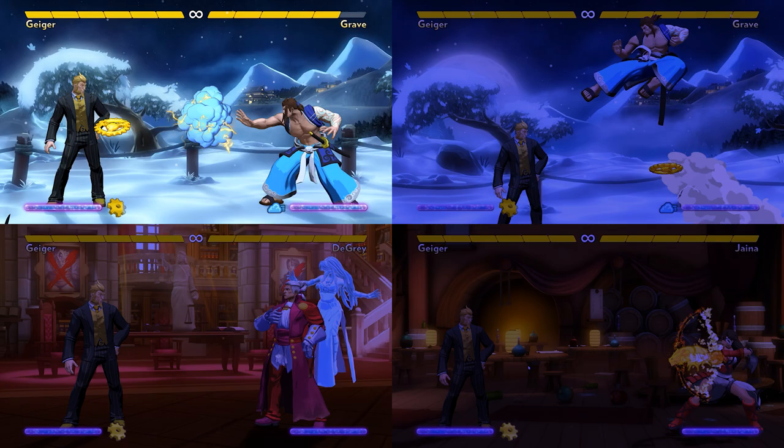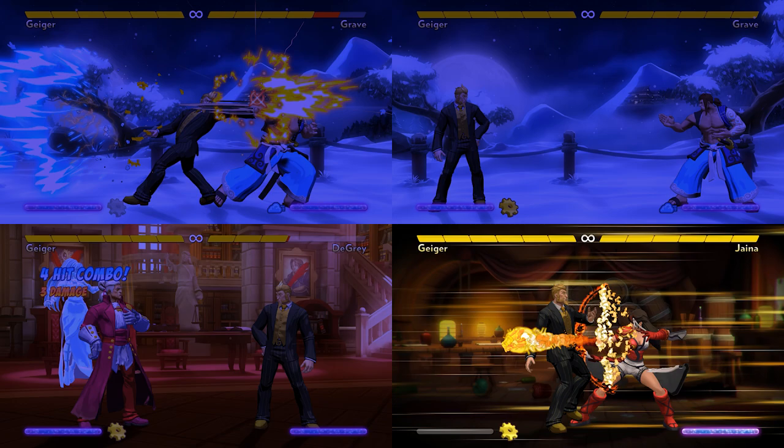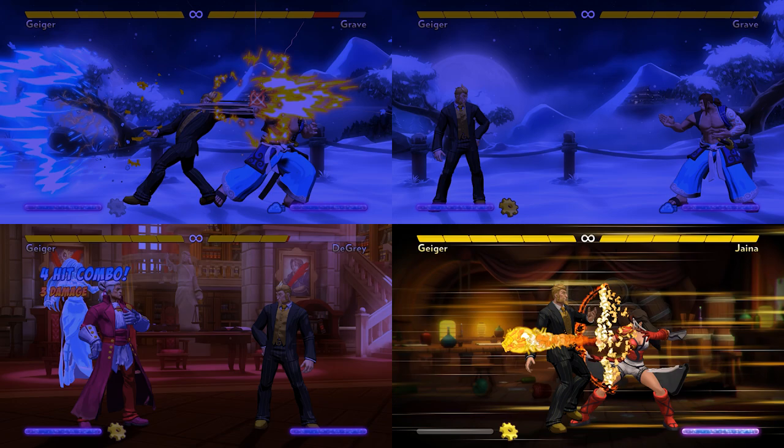Geiger can play a standard keep-away game with projectiles, backhand pokes, and anti-air. But he can also do lockdown sequences and go on the offense if needed. His versatile time stop super gives him a ton of options on offense and defense as well. And as any watchmaker will tell you, it's time to play Geiger.